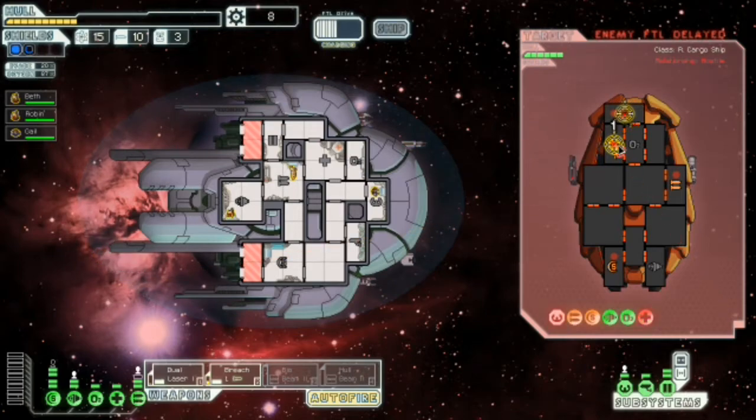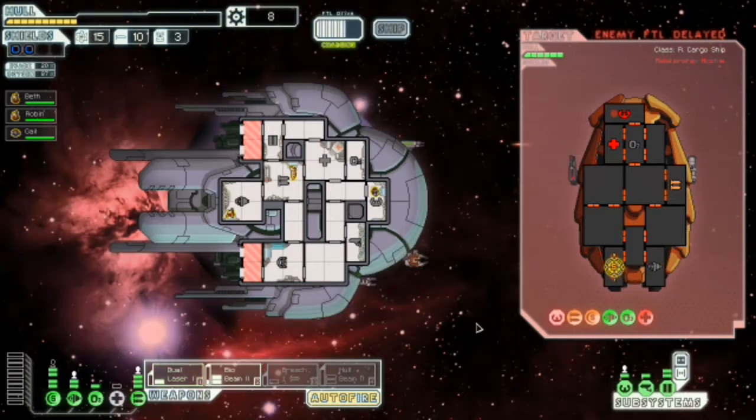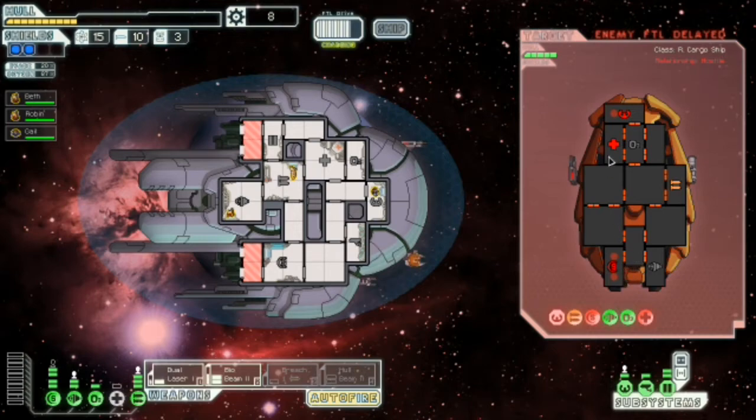Now they can't go anywhere. Now they can't heal. I think I'll swap that out for the biobeam — get the good old biobeam running. And we've got two shields as well, so we don't really need to worry about that. Resist as much damage as possible because I want to burn down your crew, not your ship.